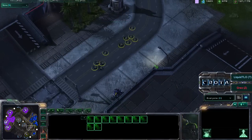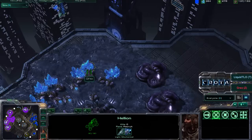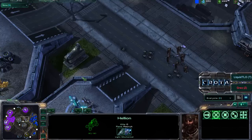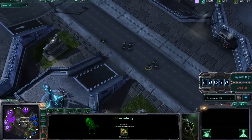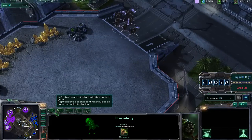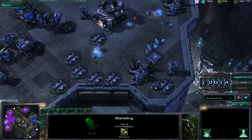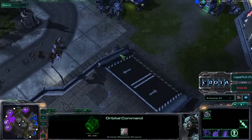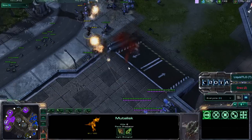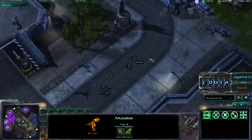There are a couple of burrowed Banelings here, ready for a bomb. The Hellions are now upgraded to 28 damage with the Infernal Pre-Igniter, and a base damage of 10 — so that is a fair amount of damage. Very nice play from Grez; Grez is ready for some action. SCVs are now being transferred from the main base, which is nearly mined out, to the expansion at the 5 o'clock position. Mutalisks are running in but are going to get just torn apart here — those Thors are able to deal so much damage.